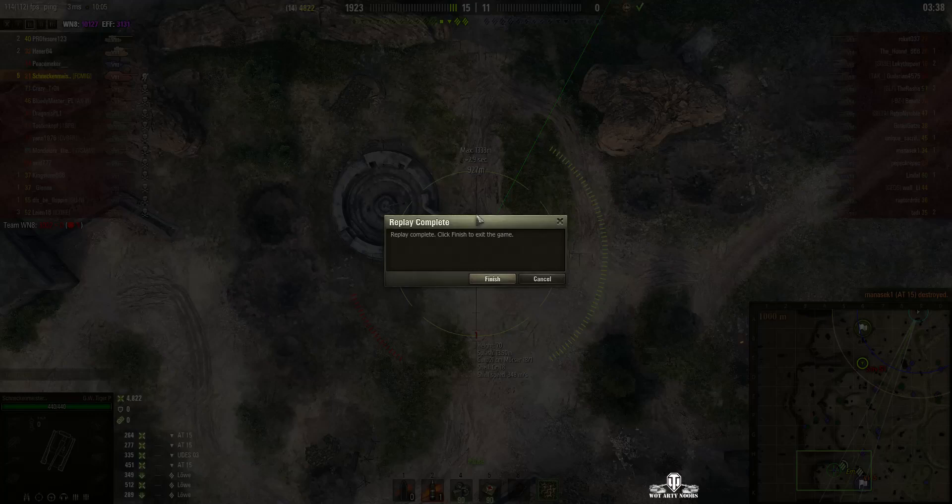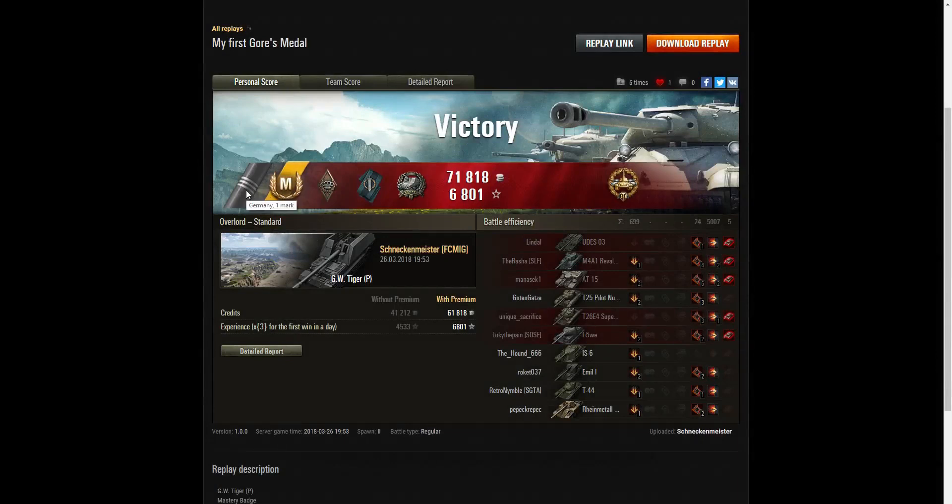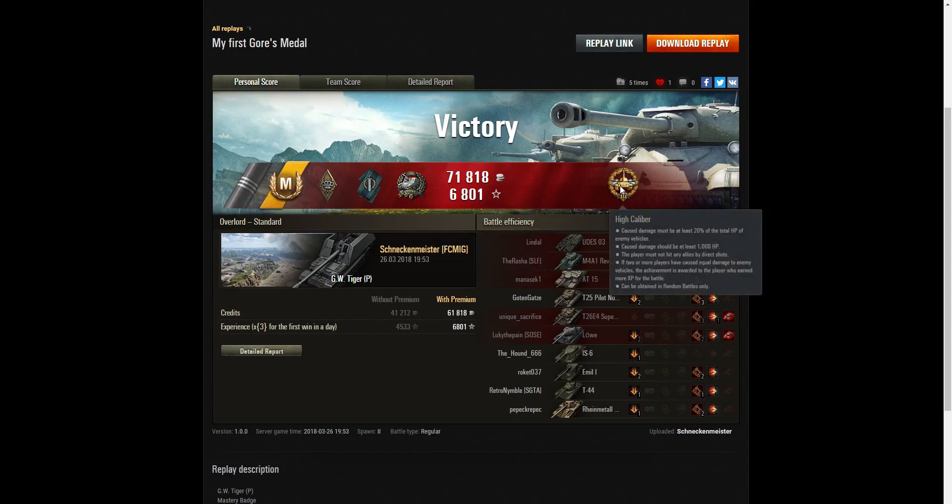A WN8 of 10,127. Let's have a look at the end of battle stats. This is really special — he's not only picked up an ace tanker, but he's got his first mark of excellence in the GW Tiger P. He picked up a bruiser medal for getting at least five critical hits — he got 24 in that battle. He picked up a fighter badge for getting at least four kills — he got five. He got a gauze medal for doing more damage than 10 times the hit points of his own vehicle. Best of all, he picked up a high caliber because he dealt the most damage in the battle on his team — at least 20% of the enemy hit points.